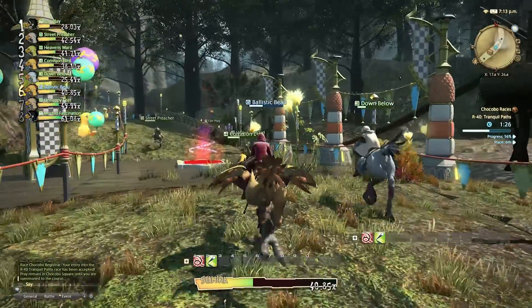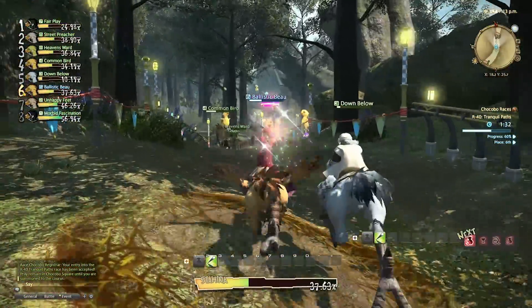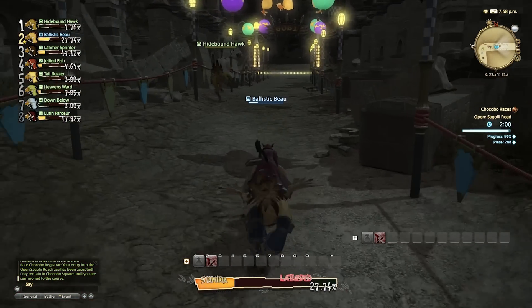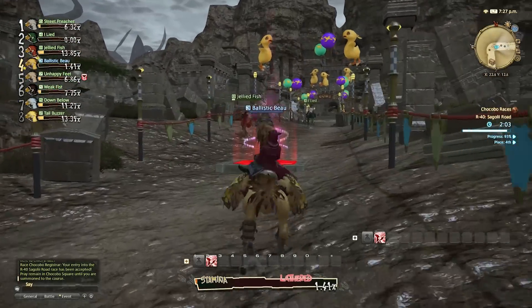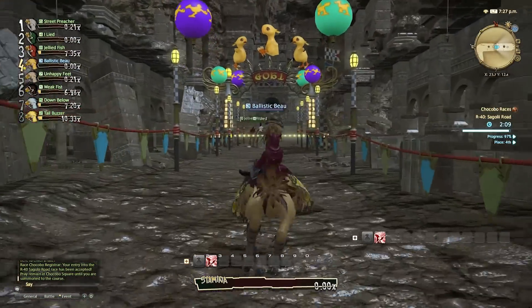In a lot of the earlier classes you'll just be able to run around these panels and avoid them, but in the later classes, as you become the Chocobo master and work your way up the ratings, the later tracks become insanely hard with panels lined up in a row so you'll have to jump over them. From the very beginning, train yourself to jump over them rather than running around them — that will put you in good stead for the higher races.